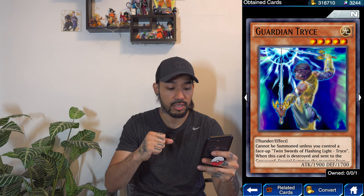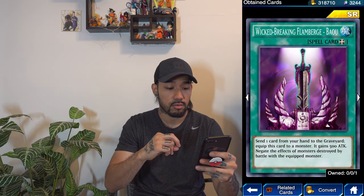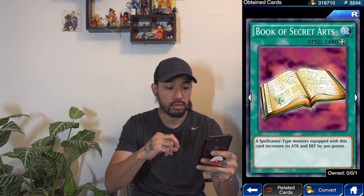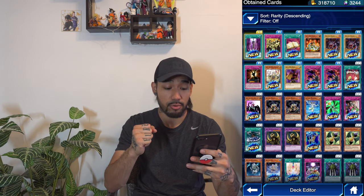Guardian Trice — 1900 attack and 1700 defense. Thunder, a light monster. This deck would be nice for the wifey — she has a light deck. Fire Glass of Courage. We got some equip cards here. And that's it — so we got decent pulls right here.